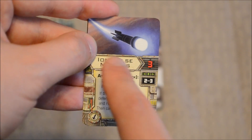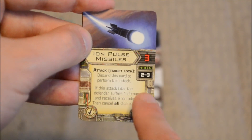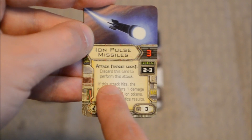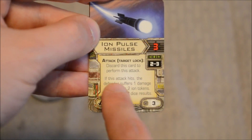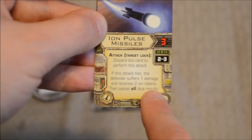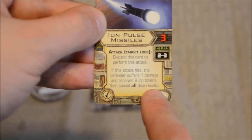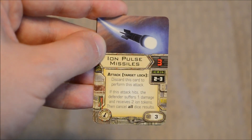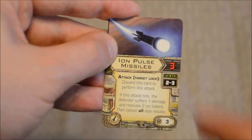Ion Pulse Missiles — this is the card I was referring to earlier. Three attack dice, range two to three, cost of three. Attack, target lock. You have to discard this card to perform this attack. If this attack hits, the defender suffers one damage and receives two Ion tokens, then cancel all dice results. So it's similar to the Ion token itself, only it's a missile.